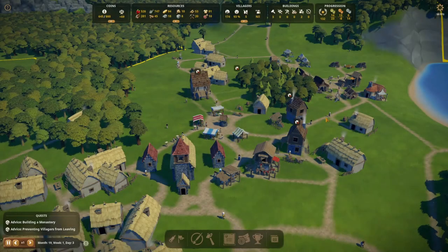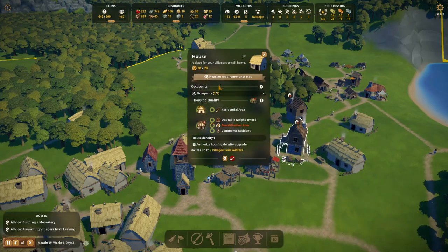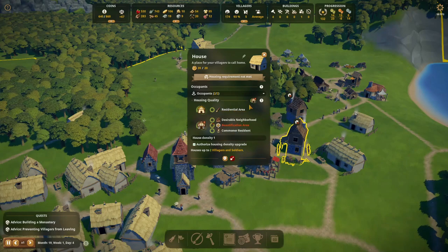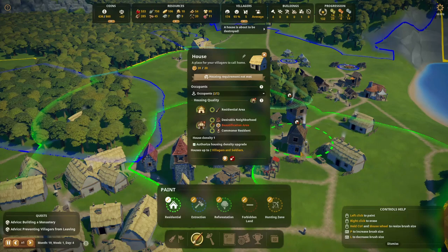The first change is to housing. We can already see there are little icons hovering over the houses with a red arrow pointing downwards, which means these houses might degrade over time. These are the upgraded houses, and if we click a house right now we can easily see the requirements that a certain house needs. One of the basic requirements is that it needs to be in a residential area — one of those painted zones. If it's out of a residential area, it will no longer be in the right area.